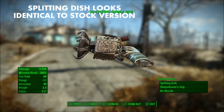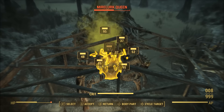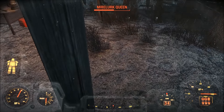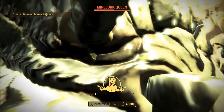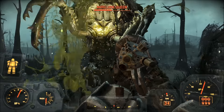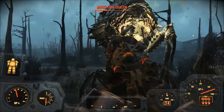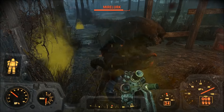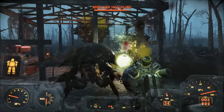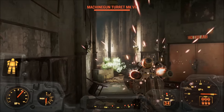Very much like the targeting computer upgrade for the cut recon-seeking Fat Man. It's also possible that for whatever reason, the developers at Bethesda just decided they didn't want the Scattered Gamma Gun in the game because it didn't fit their vision for weapons in Fallout 4 or something. Keep in mind that all of this is speculation, as I don't think anybody can say for sure. It is a shame that the splitting-dish and the Scattered Gamma Gun pistol got cut from the game, because they're both a decent improvement to what was already a great weapon. Besides, more projectiles always equals more fun.